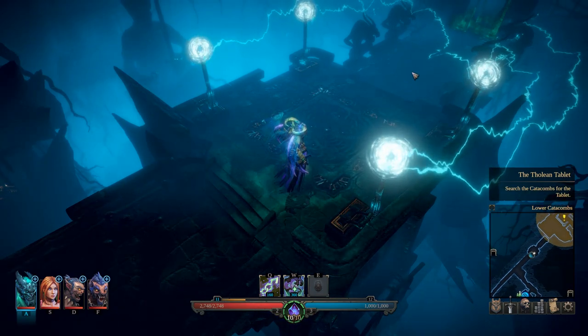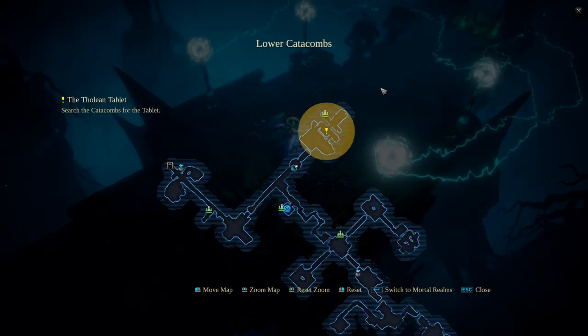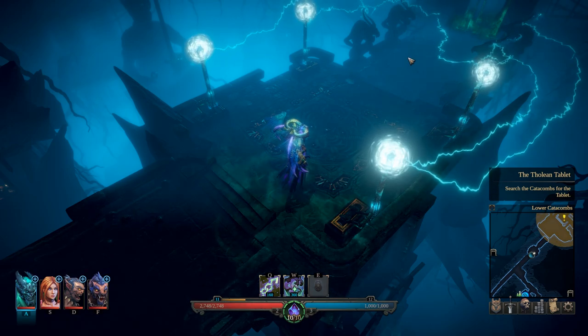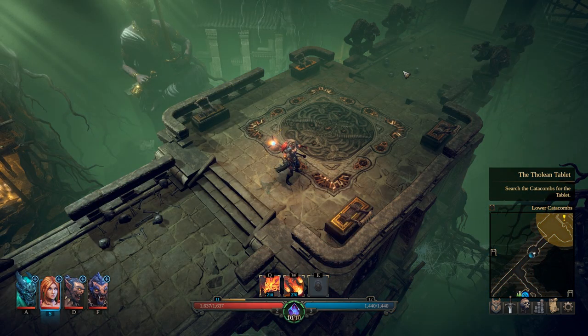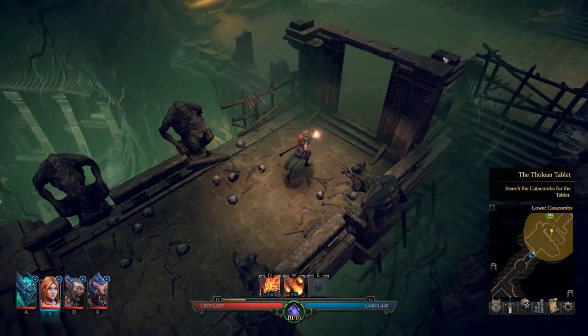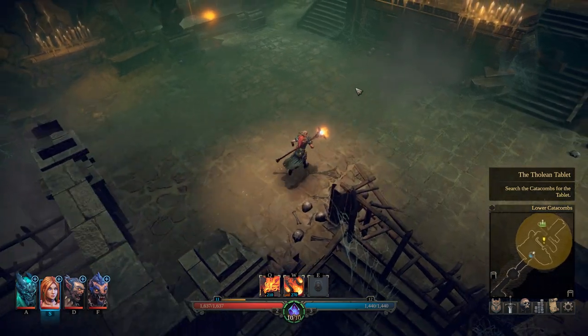If you get up here and haven't been here yet, you're going to see a bunch of fire coming across this bridge. If that's the case, interact with this lever right here, this lever right here, and then this one — bottom left, bottom right, top left. That's going to disable the fire statues and stop them from putting fire on the bridge, and you can get into this room without walking through the fire.